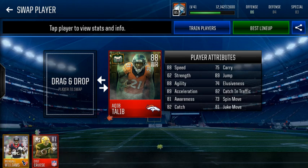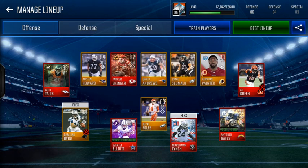Let's look at his stats beforehand. He's got 88 speed, 88 agility, 89 acceleration, 81 awareness, 82 catch, 75 carry, 89 jump, 87 elusiveness, 82 catch in traffic, 81 juke move, and a 73 spin move.